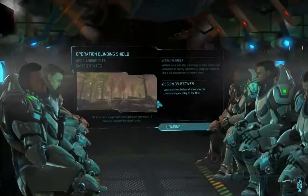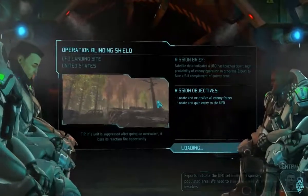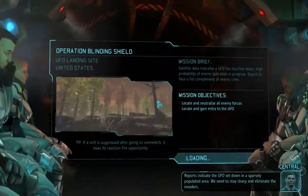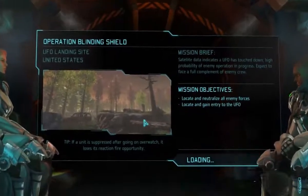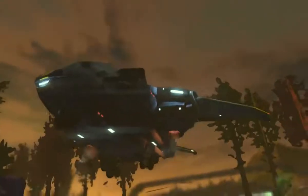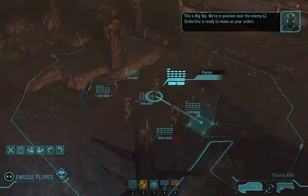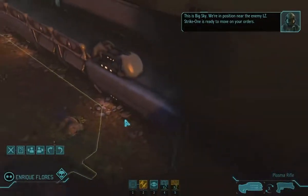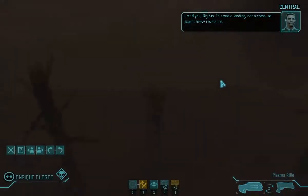It's touching down — get ready to deploy. Our AO is within the continental United States. Reports indicate the UFO set down in a sparsely populated area. We need to stay sharp and eliminate the invaders. This was a landing, not a crash, so expect heavy resistance. The ship is right in front of us.